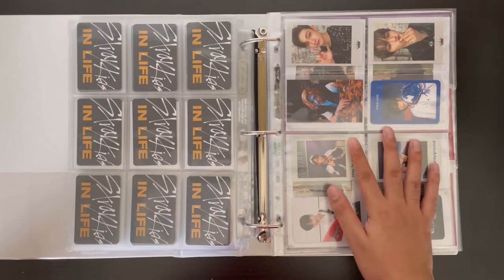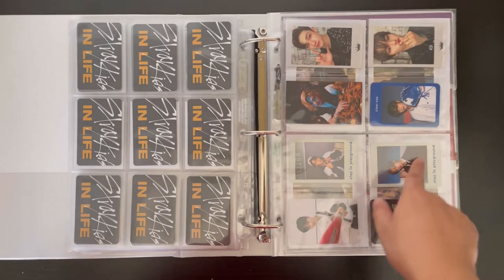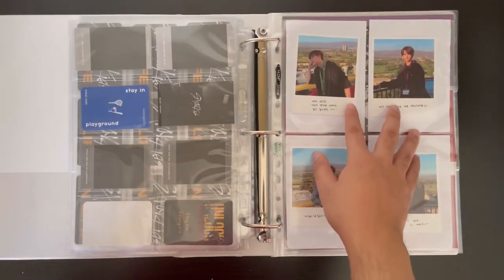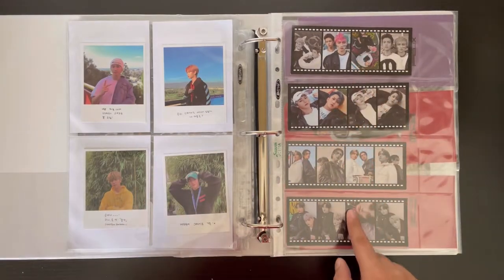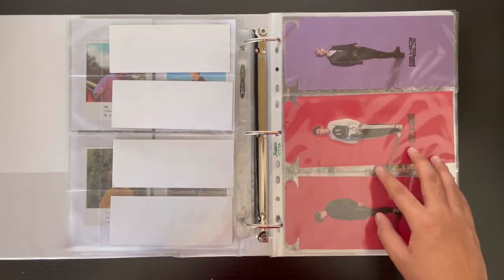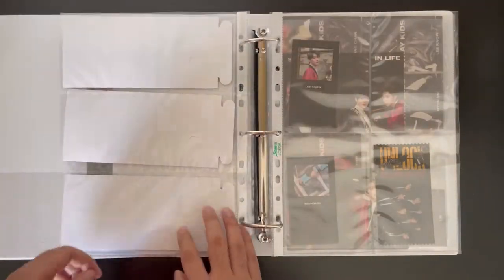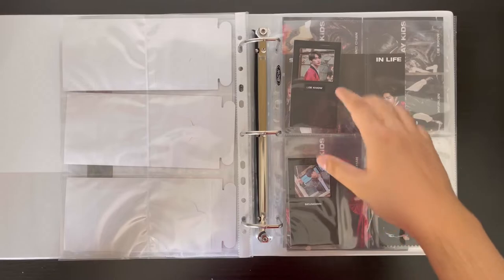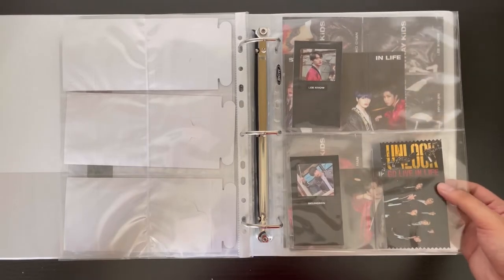This is a miscellaneous page with Japanese albums and photo books — cards from All In, Stay In Playground, and their concert Go Live In Life. The pre-order benefit or first press polaroids are complete, and the film strips are complete as well. For standees I only got three — Felix, Seungmin, and I.N — so I kept all of them. For the limited In Life cards I wasn't really collecting them; I pulled two Linos and sold one, and one Seungmin.